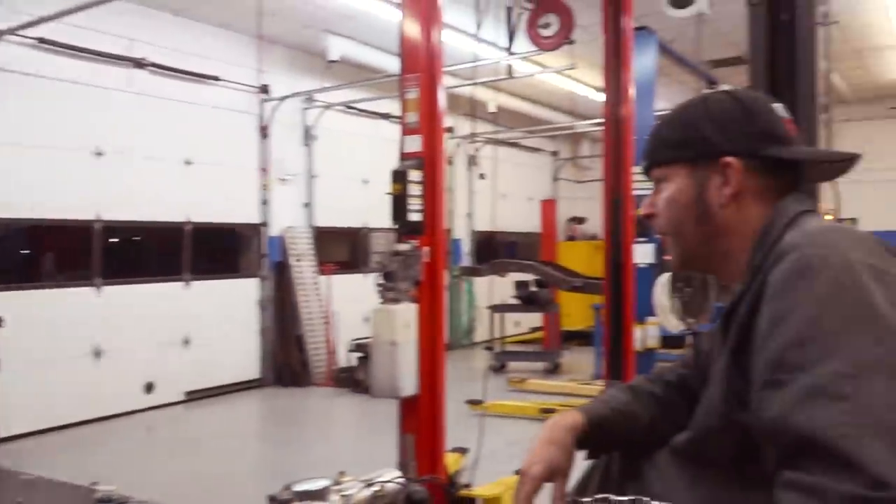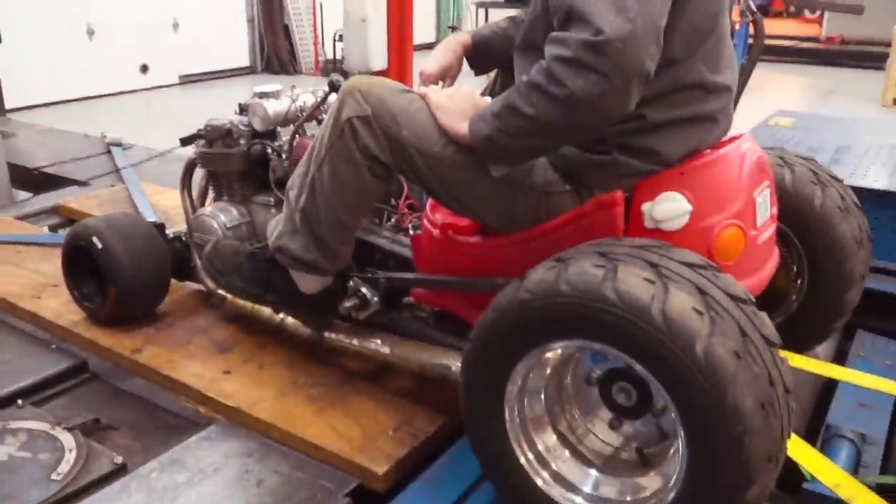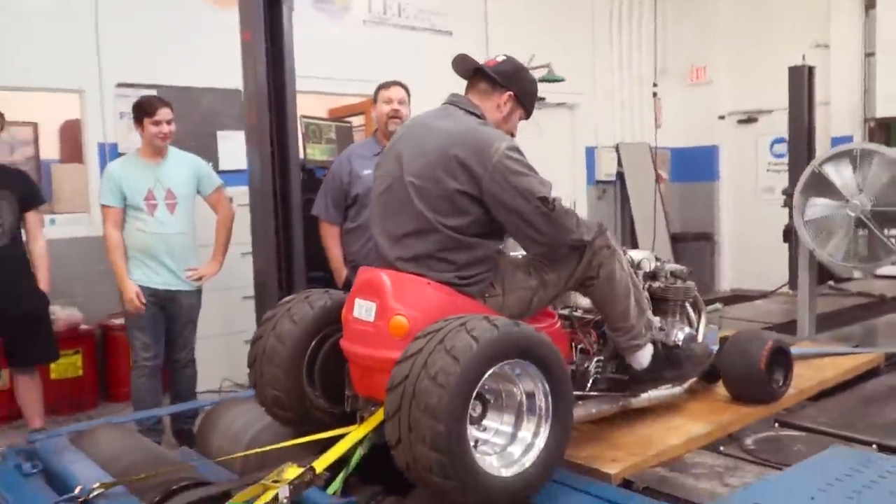Alright, so I want you to just start it up, pick a gear, and let's get a little bit of wheel speed — make sure we're stable, we're not twitchy or anything before we do a full pull. We're not doing a full pull but we're doing a 6,000 RPM pull at least. 6,000 RPM launch. I don't want you to tear up a fan, I don't want the fan to tear this thing up. What about me? You have a twin brother. I'm ready.